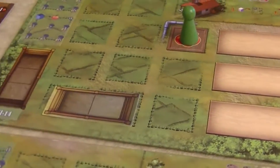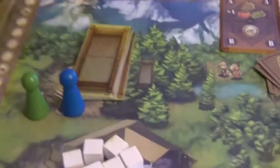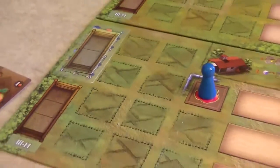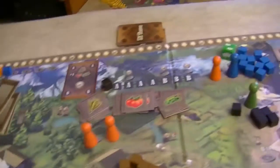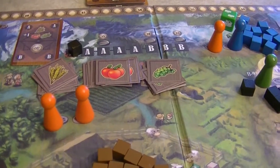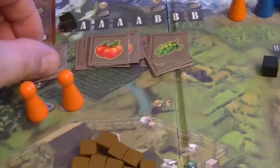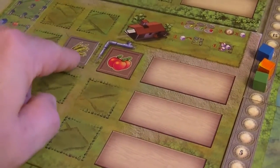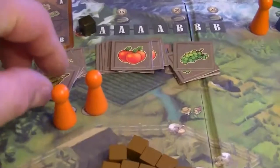The blue player decides they are not interested in training horses and will cover that area up, going more into the approach of producing livestock. The second space — orange — is going to get two seeds because they've got workers in both spots. The orange player chooses to gather some wheat, which we place on the field immediately. This one will be irrigated and eventually we'll be able to produce there. The second one we'll also produce wheat again, choosing a second wheat field.